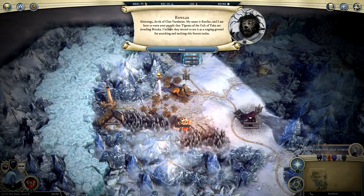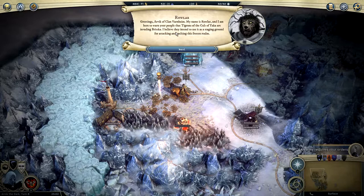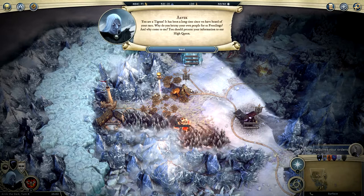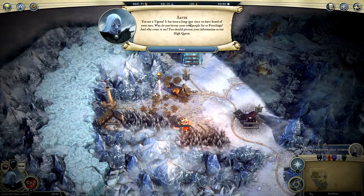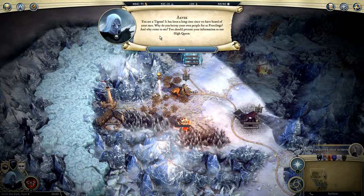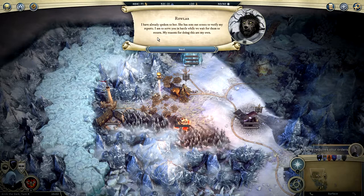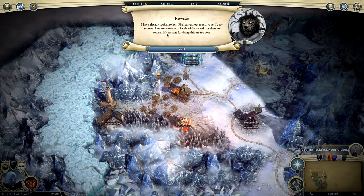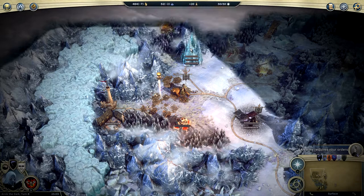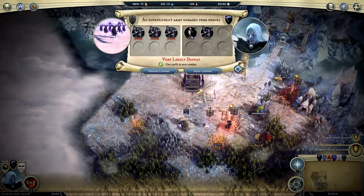Greetings, Arvik the Clan Varahelm. My name is Rowler, and I am here to warn your people that Tigrans of the Cult of Yakka are invading Briska. I believe they intend to use it as a staging ground for attacking and melting this frozen realm. You are a Tigran — why do you betray your own people for us Frostlings? And why come to me? You should present your information to the High Quen. I have already spoken to her. She has sent out scouts to verify my reports. I am to serve you in battle while we wait for them to return. My reasons for doing so are my own.